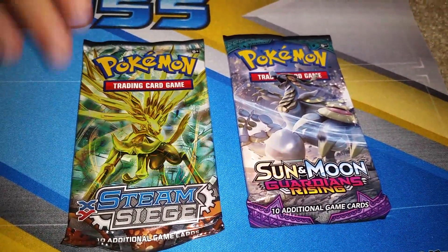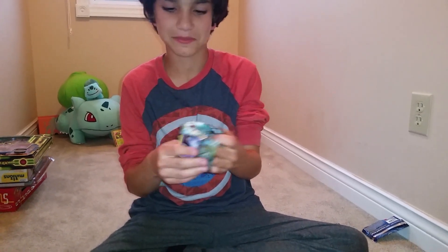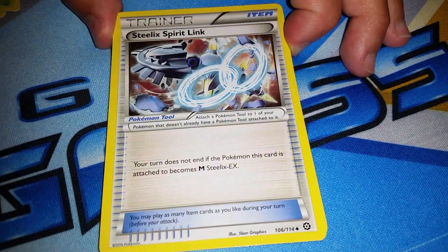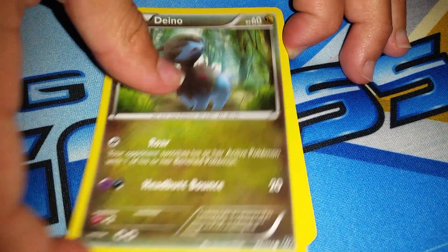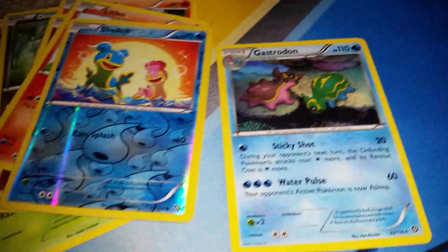Next is an XY Steam Siege Xerneas pack — and it's not just any Xerneas, it's a Xerneas BREAK. Just thinking of the Pokémon movies, like Hoopa and the Clash of Ages — it's so cool how they can summon Pokémon. So we start off with Braviary, Nuzleaf, Steelix Spirit Link, Litwick, Ponyta, Marill, Litleo, Shellos. Reverse Holo Common, and the final card of the pack is Gastrodon — you've got the Evolution there. That's the rare, and your opponent just can't stop — pretty cool. And we're on to the last pack.